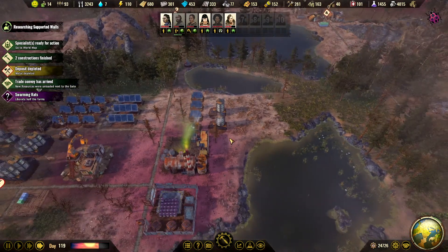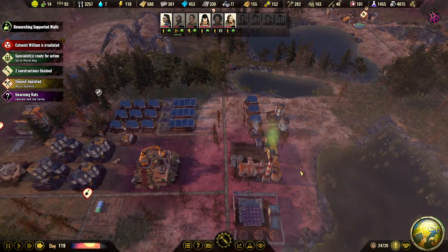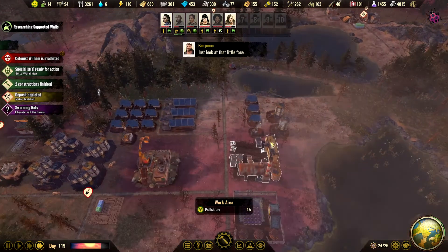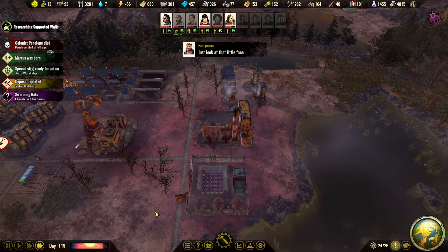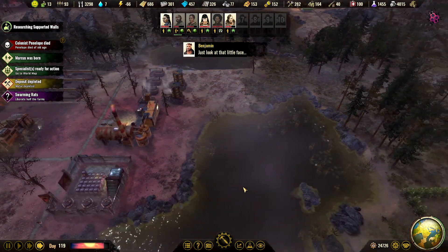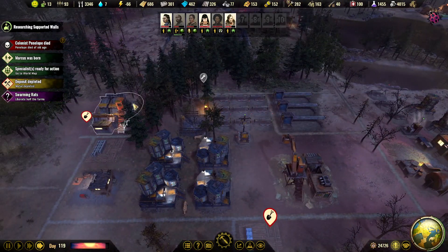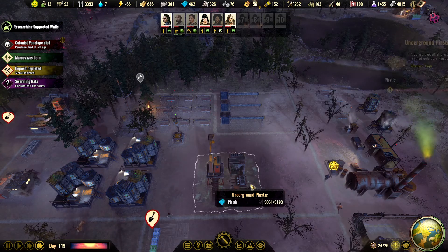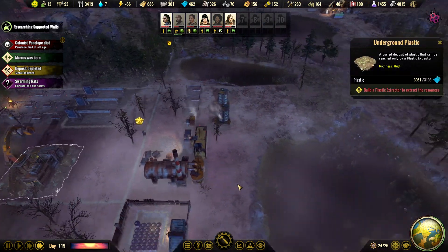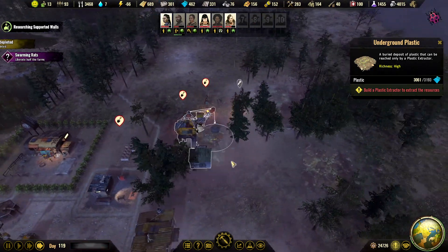Metal is cleared. It said metal deposit — where is the metal deposit? I have no metal deposit there. That is concrete. That is plastic. It's got to be something wrong there. We have a metal extractor but it's gone.